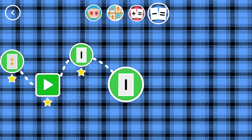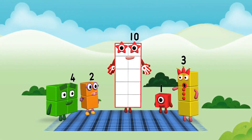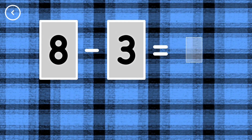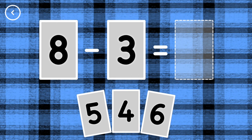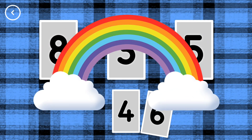Look, a new level. Hello! Hello! Whoa. If you start with this many and take away this many, how many are left? 5, 8, minus 3, equals 5. That's the correct answer.